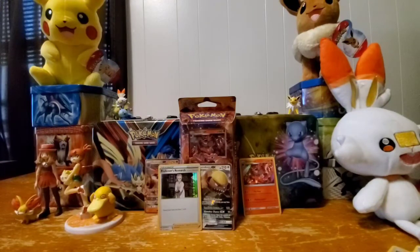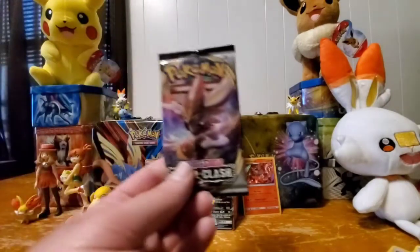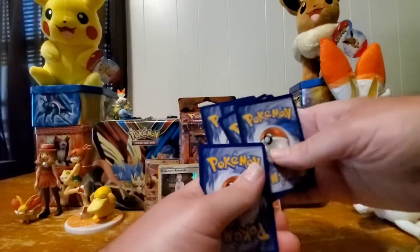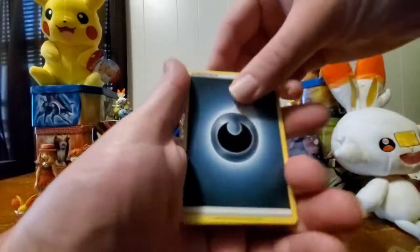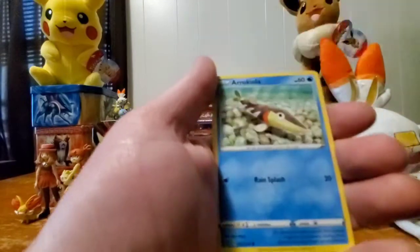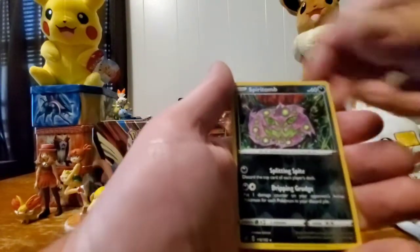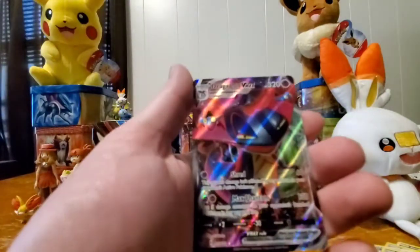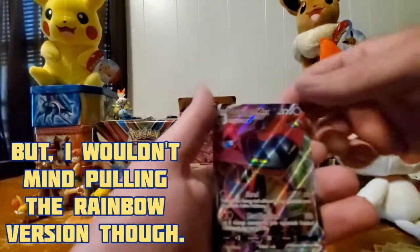Now I'm going to open the Rebel Clash pack — it's got Rillaboom on the inside and a Cinderace on the pack art. Hopefully I get something nice. Codes go to Twitter — follow me there. Alright: dark energy, horror energy, Palpitoad, Morgrem, Caterpie, Barbaracle, Arrokuda, Stufful, Lotad, reverse Spiritomb... and oh wow, a Dragapult V-MAX! I have the Dragapult V already, now I have the V-MAX — awesome!